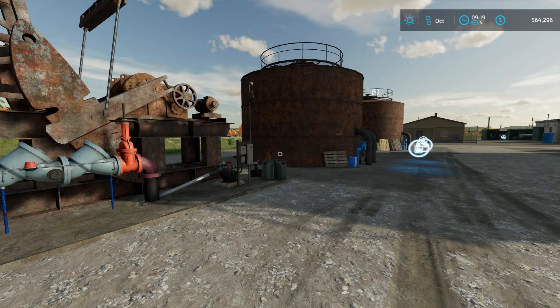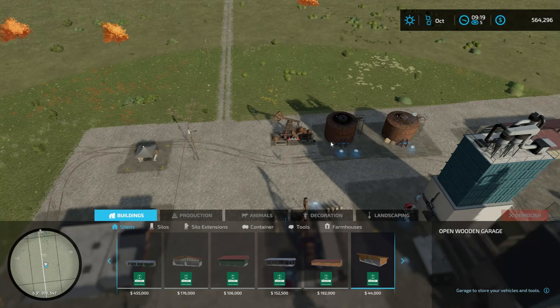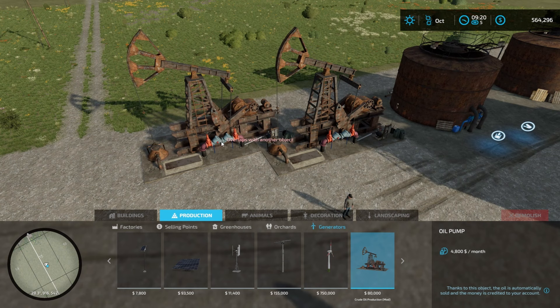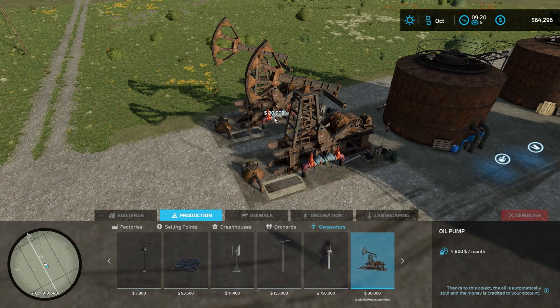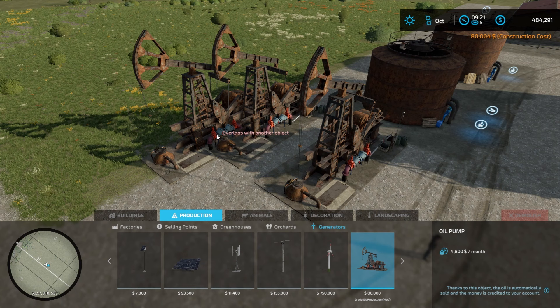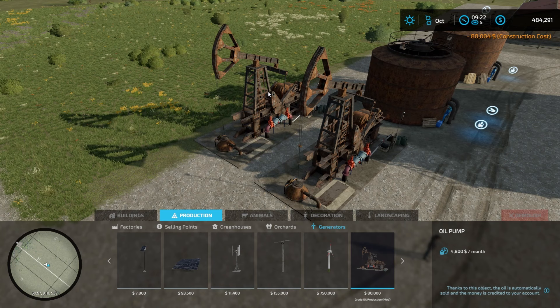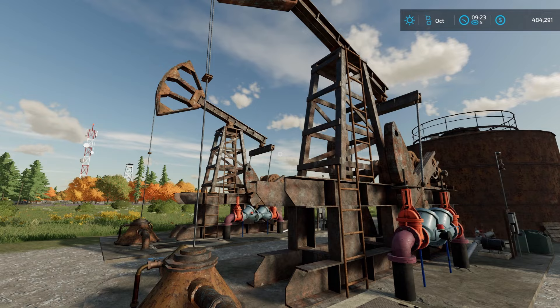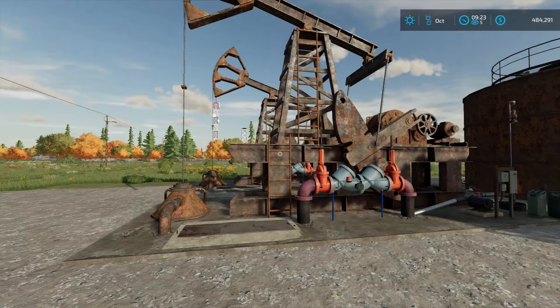So you have a bunch of different placeables that you can put on a map for oil production. The first and most basic thing in the pack is what's called the oil pump, which is just a generator — no different than a solar panel or wind generator. You put this down and it automatically generates $4,800 a month, or $80,000. So if you have it set to one day, that's $4,800 a day. It's just a generator like other placeables that generate income.